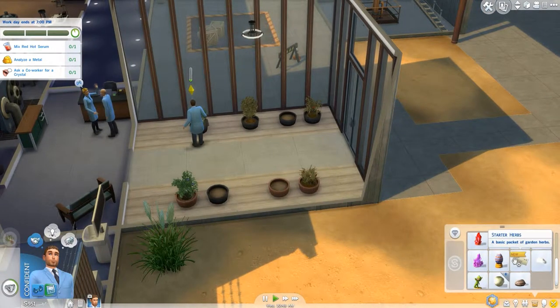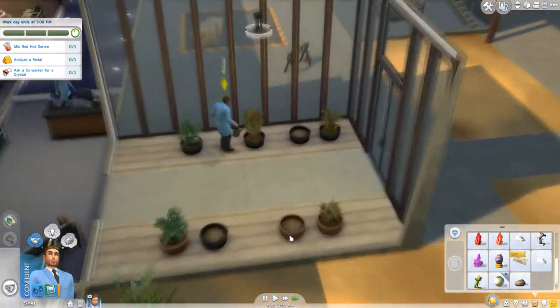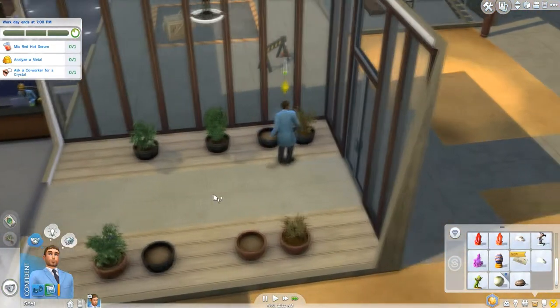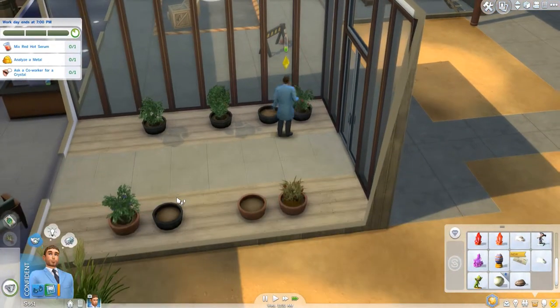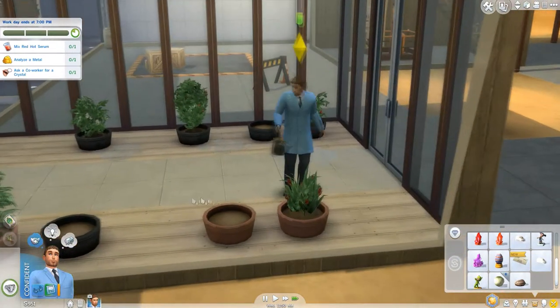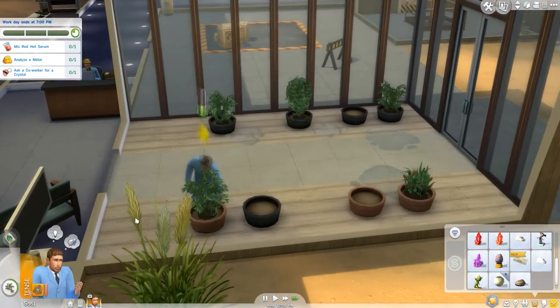What seeds did we get? Starter herbs - open seed packet. Let's just speed that along. Hopefully we'll have basil in here and we can plant it, because we need it for our Red Hot Serum. I've looked all over, couldn't find any basil. And if I have it, I'll plant it into one of these patches. If not, then I won't, I guess.